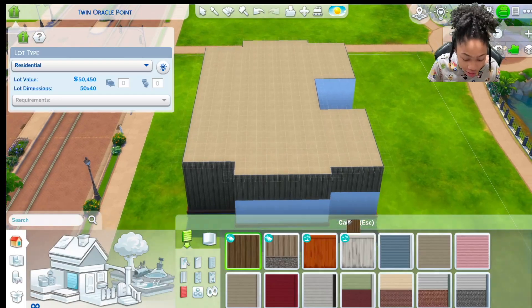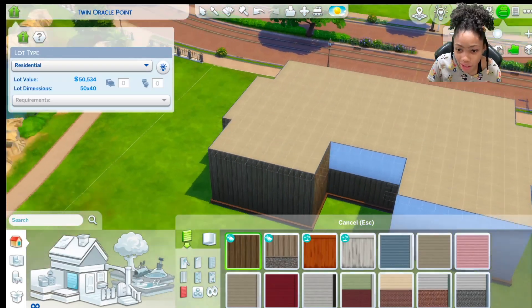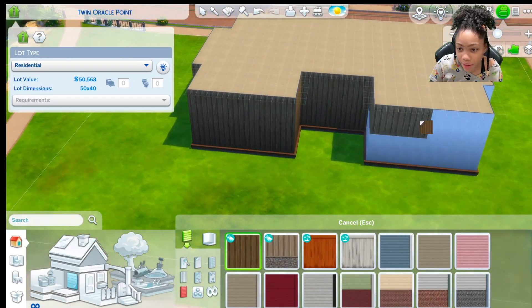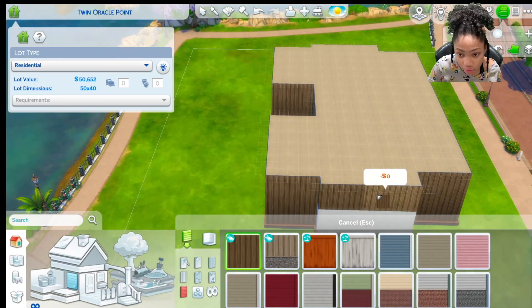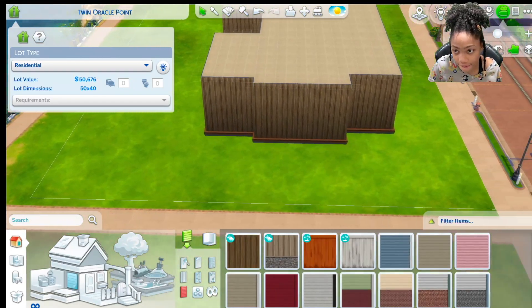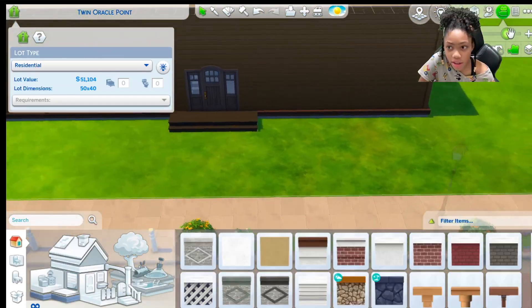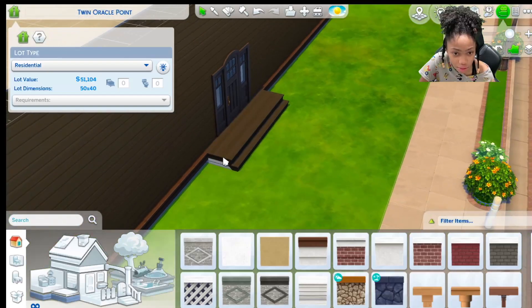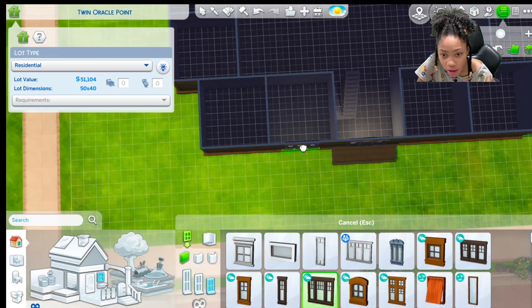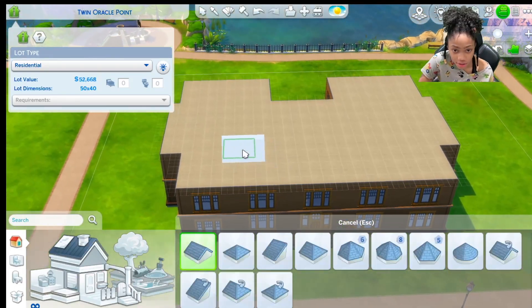I always make the mistake of making the floor plan before I do the outside stuff. It saves time but then I have to do this the whole time. Thankfully I don't have to do the basement because that's a lot of different rooms. I changed it to 'Cabin in the Woods,' added a new door, new stairs to kind of match, and now I'm adding windows — I want at least every bedroom to have one window.